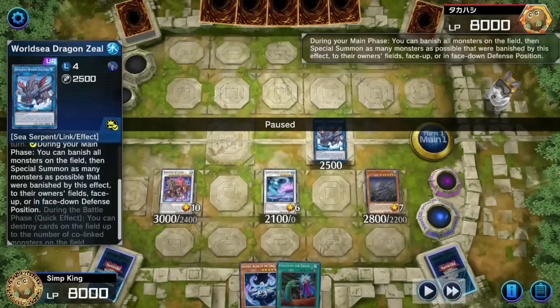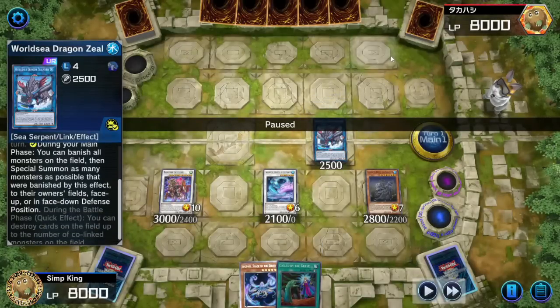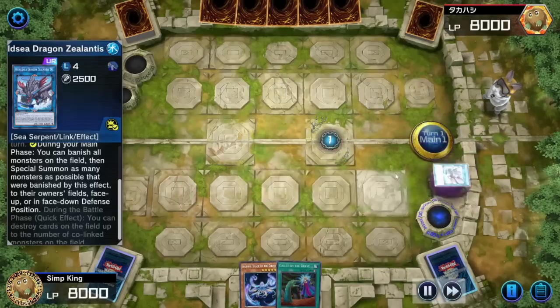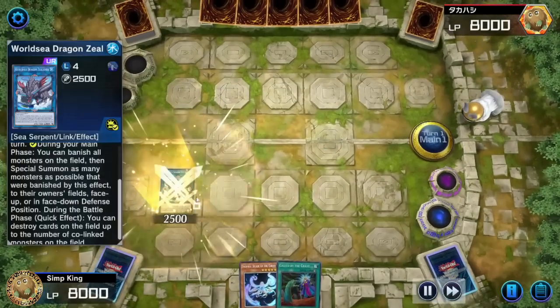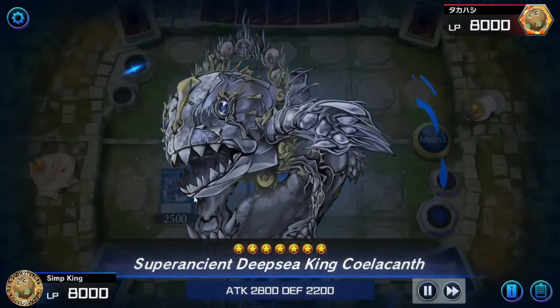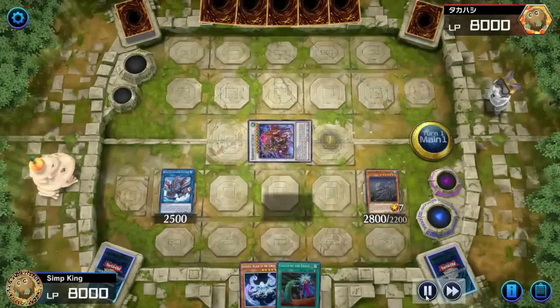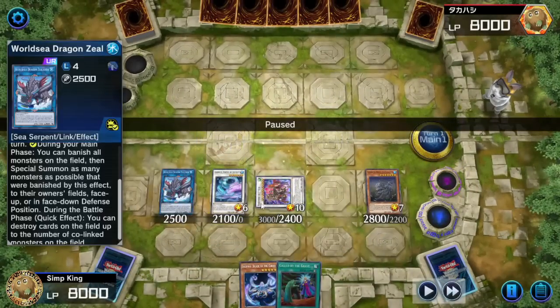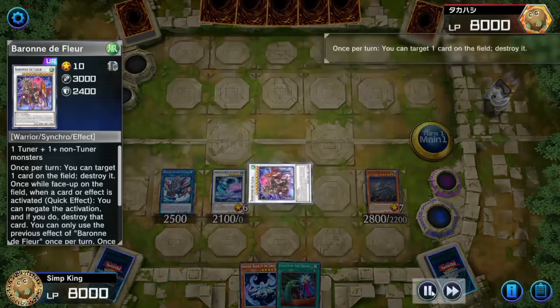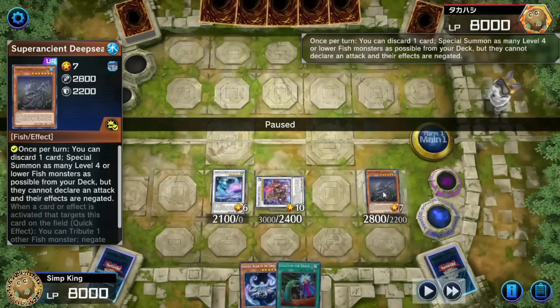Snopios activates — banish a fish from the graveyard, banish that Shift, get Snopios back to hand. Now I told you we were saving the World Sea Dragon for later — let's activate. We're on ladder, by the way — this is Platinum Rank. Opponent is sitting through this. Thank you, opponent, I respect you. Banish all the monsters on the field, they all come back. There's a trick with this guy I'll teach you later. Finish the combo, get them all back. They all have to get summoned to main monster zones.